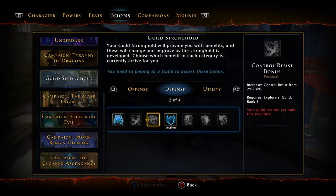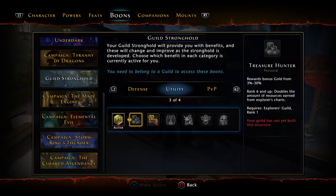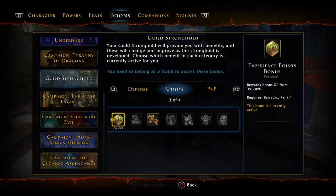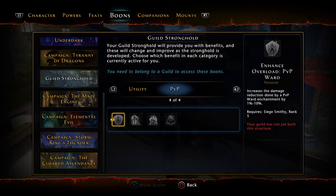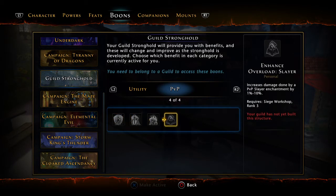You could also consider control resist or crit hit resistance bonus — they're all pretty good. For utility, you have experience, treasure hunter, mount speed, group heal, revive sickness, glory, and healing bonus. I recommend experience, and when appropriate treasure hunter and mount speed — those three are probably the best. Since this is not a PvP build, I'm not going to recommend any glory options.